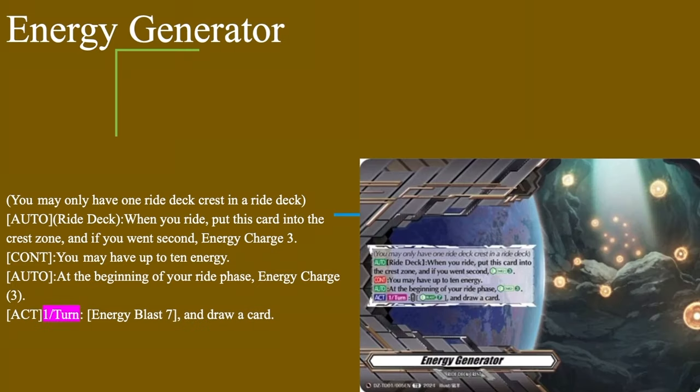First up today we have our Regenerator — it's our Riot Deck Crest. When you Riot, place a card to your Crestline; if you win 2nd, energy charge 3. Continuous: may have a higher energy, getting rid of phase, energy charge 3. Act once per turn: energy blast 7, draw a card. You get a free 3 energy every turn; if you win 2nd you get an extra 3 on top of that. It helps increase your hand by energy blasting 7 whenever you can to draw an extra card. We do have energy blasters in this deck that do the same thing but better for a cheaper cost, but that energy blast 7 can be your saving grace with that free draw, so it's a nice Riot Deck Crest to have.